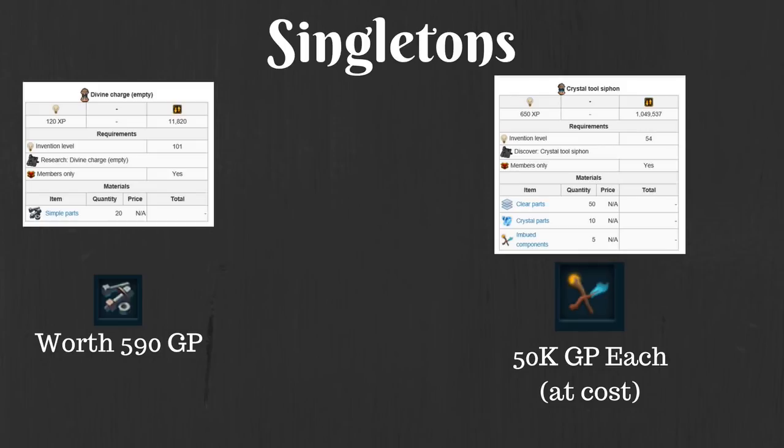Crystal tool siphons are a little bit variable. You can see that clear parts are part of the recipe, but from my experience clear parts are never an issue. Unfortunately, crystal parts — we don't actually get any crystal parts from the Bankstanders. That's one of the only parts you actually do not get, along with refined components. So we're going to have to get the value of imbued components purely on a cost basis. The cost of imbued components is going to be 50,000 GP from battle staves — this is the best way of actually getting imbued components, in my opinion. This also gives us a nice evaluation of how much crystal parts are worth: about 70,000 GP a piece.